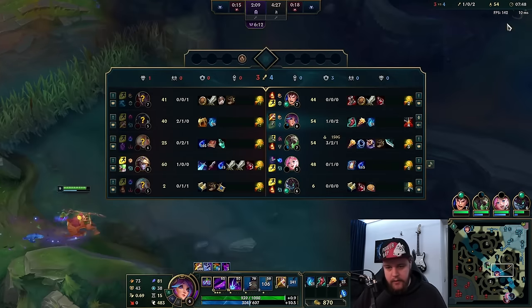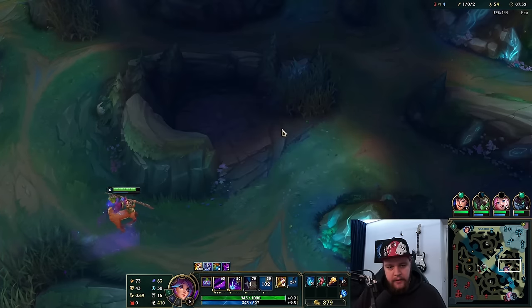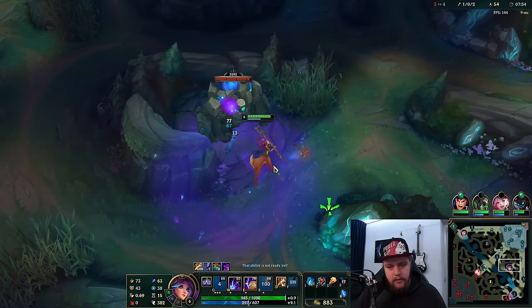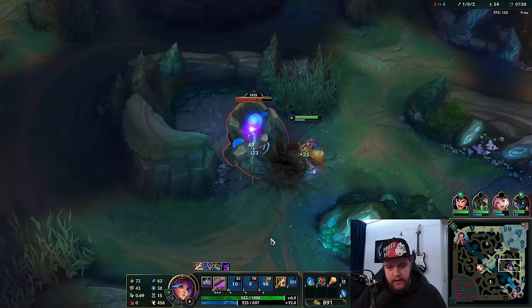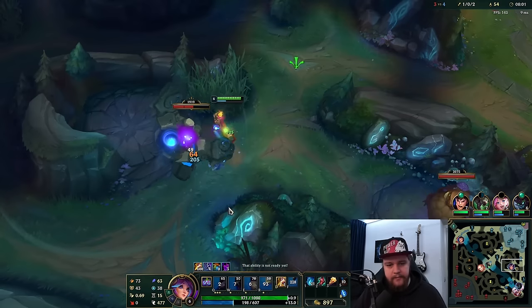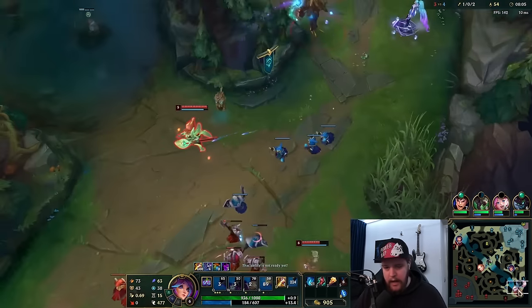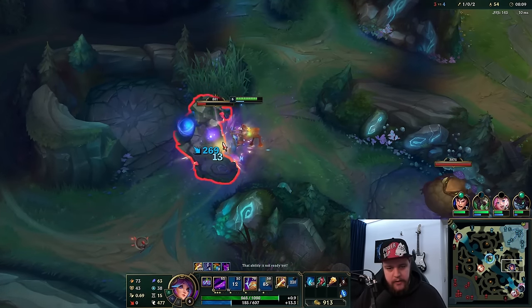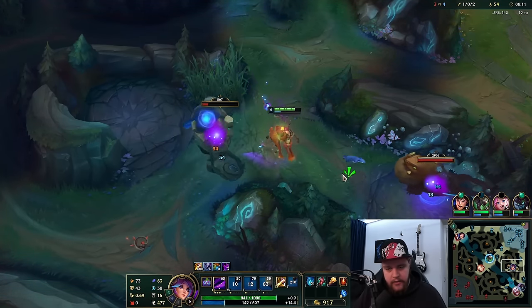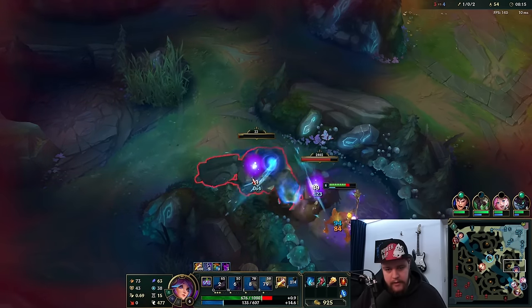We just take his Raptors real quick since we're there, and then all of our camps are respawning so we are just going to walk back. Anything else would be too extended a duration to go for in their jungle. That resulted in two kills for him. It's quite good for him. I would like to get the kills myself — generally speaking, if you get the kills yourself that is very good for snowballing purposes. But obviously that's not always going to be the case.